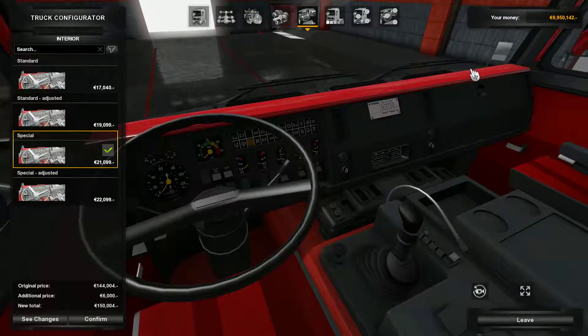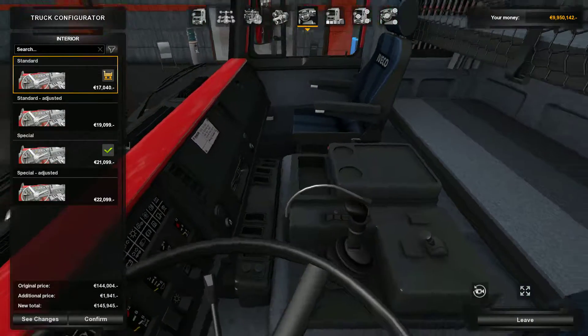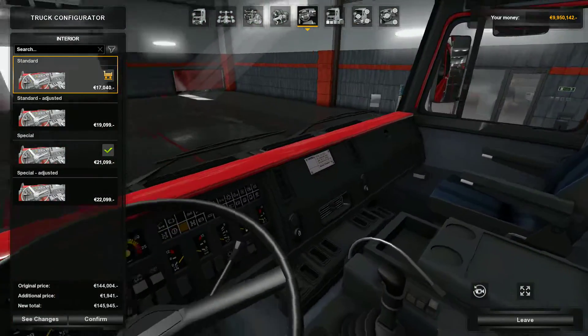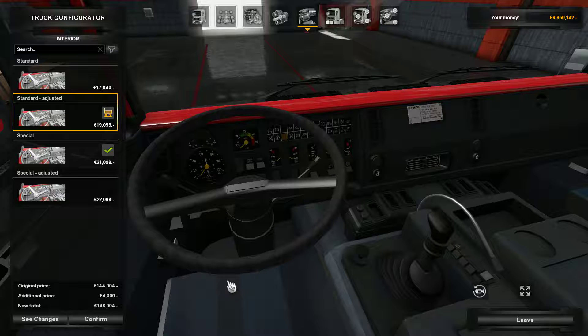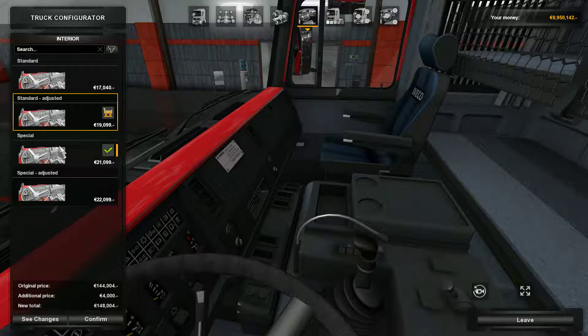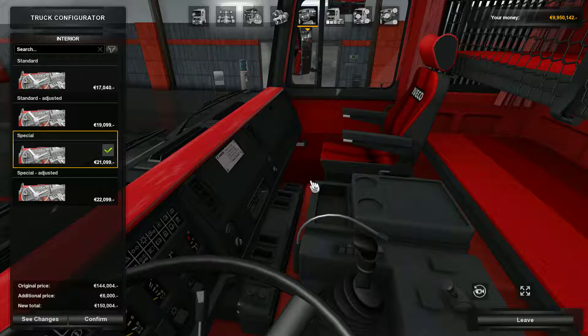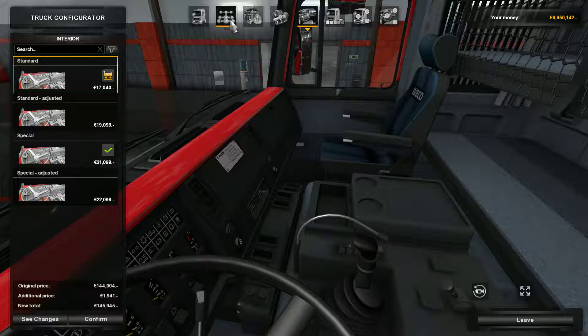For the interior, there are four different types. You've got your standard, which is just your blue interior. Then standard adjusted, which has a different steering wheel — the steering wheel is a bit straight around and the knobs aren't quite as finished as other mods are these days. The special one is red with a red steering wheel.